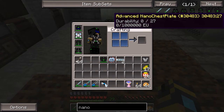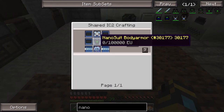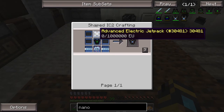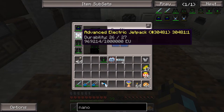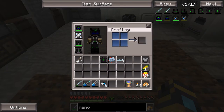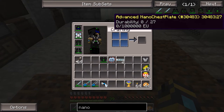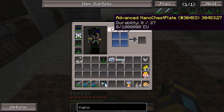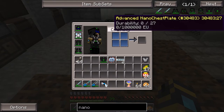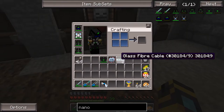Vert pointed these out — these advanced nano chest plates, which is basically a nano suit body armor with the advanced electric jetpack on it, so I no longer have to just have the jetpack. I can actually have armor and a chest plate. I believe this just got added; we just updated a couple of days ago and I definitely don't remember seeing this before, so this is pretty sweet. That's the first thing we're going to be doing — making that.